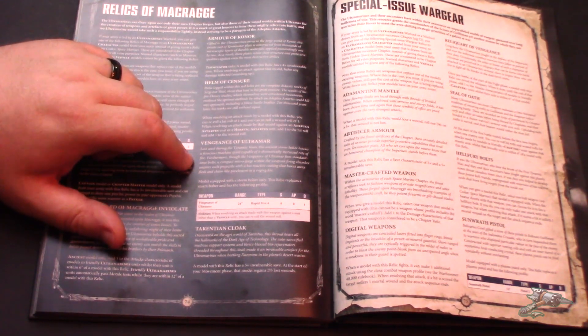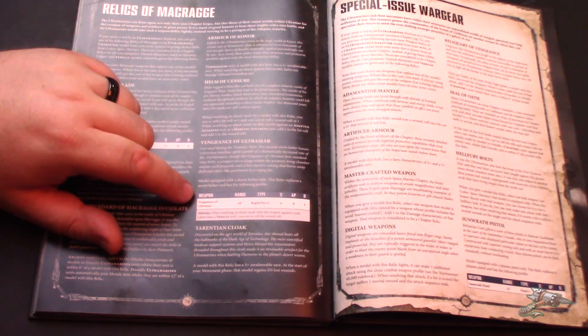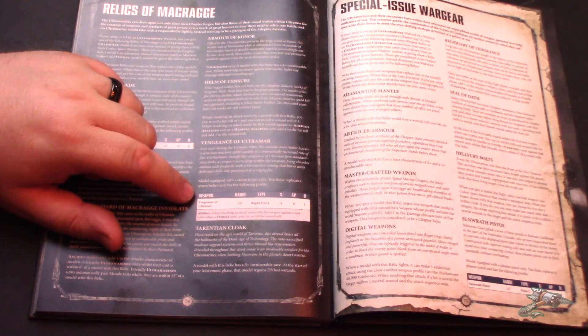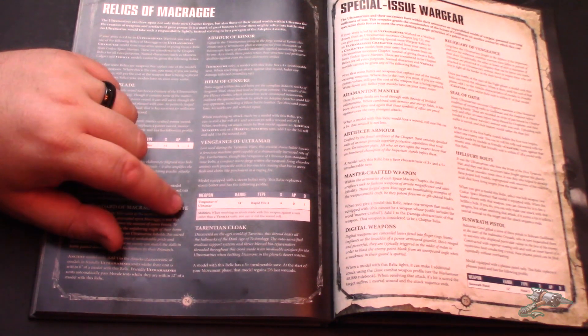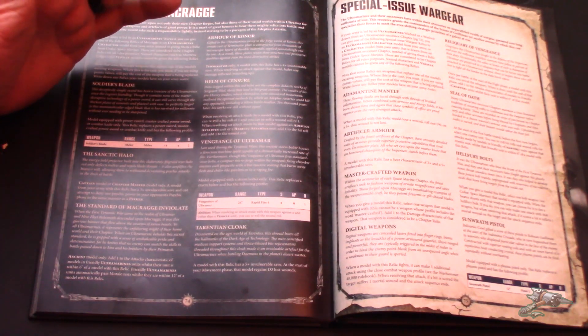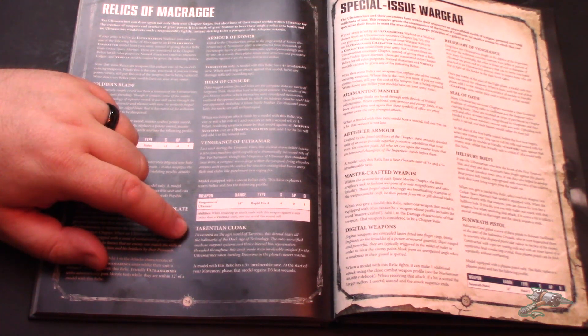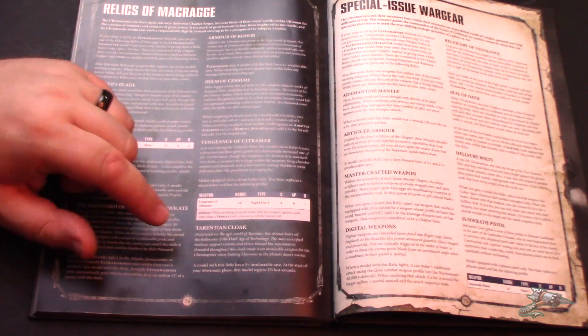Vengeance of Ultramar — I thought this one was really freaking good. It's a Storm Bolter that's rapid fire four — so eight shots, strength four, AP zero, one damage. If you shoot at anything that's not a vehicle, you also get to re-roll failed to-wound rolls. What an awesome relic — a captain with that could literally take down five or six guardsmen every single turn, just with a Storm Bolter.